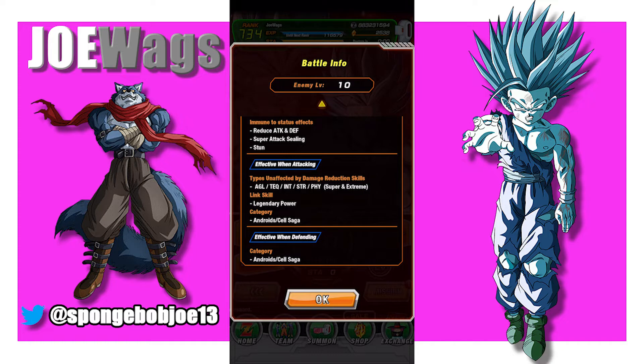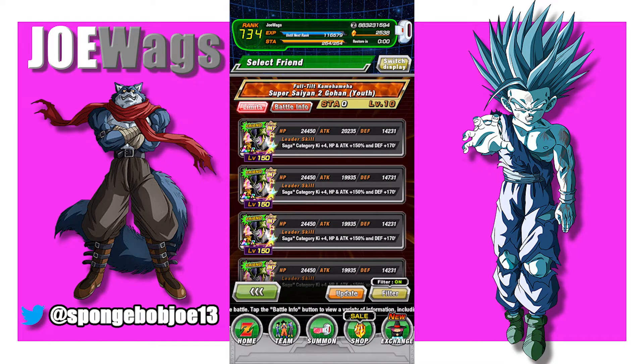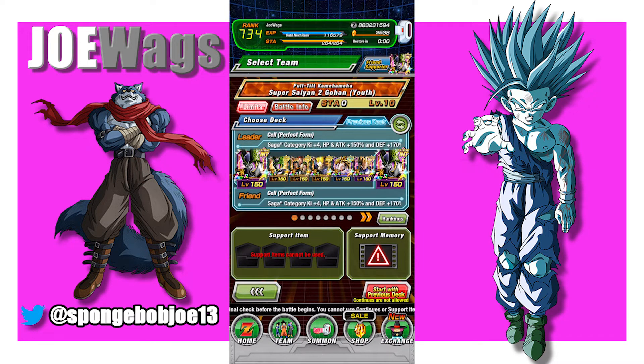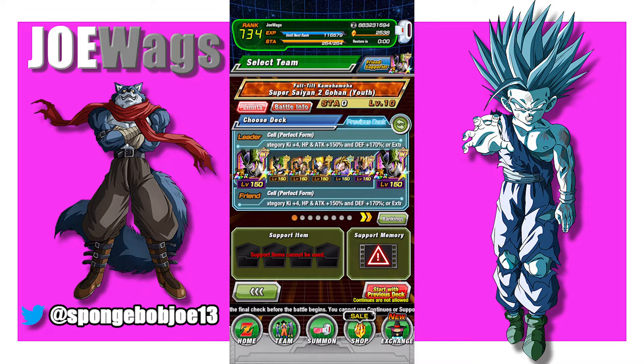Legendary Power gets more boosts when attacking. Basically, you want to use LR Int Cell as your leader if you have them. If you don't, run the best leader you have for Android Cell Saga and bring a friend Int LR Cell. Running physical units is ideal because Gohan is Int. Just use the best Android Cell Saga units you have and try to get as many physical units as possible. Outside of that, avoid tech and pick the best units you can.